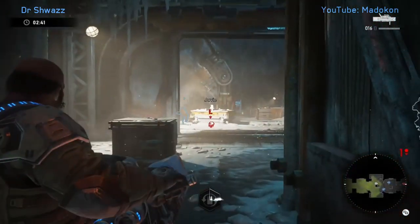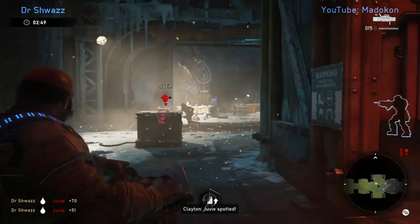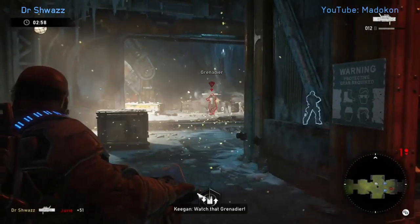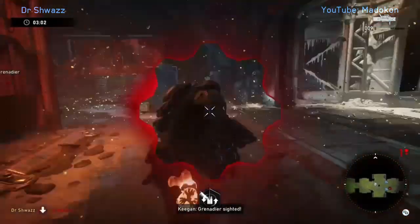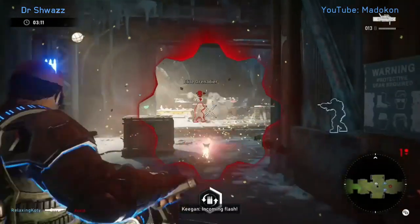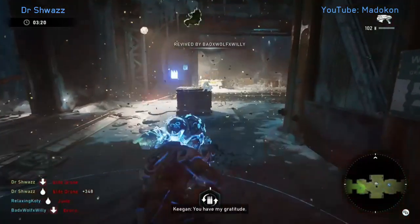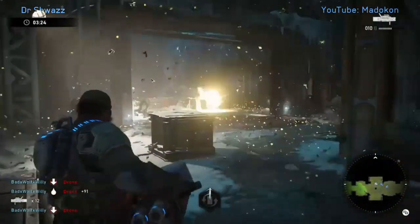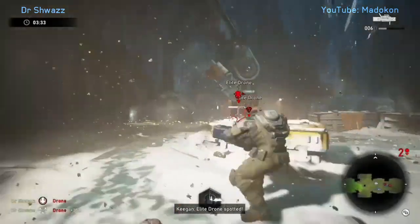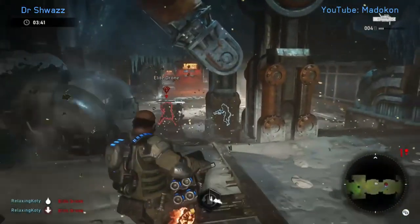The second room has basically the same enemies: jubies, drones, elite drones, grenadiers, and elite grenadiers, with a chance of pulling the monster scion — I believe we don't pull one here. I'm just trying to damage and mark them from far away to help my ultimate. I go down again, so Clayton uses his ultimate — a double function: it reflects bullets back at them and lets him revive me while immune. I finish off a drone with the Salvo and bleed.